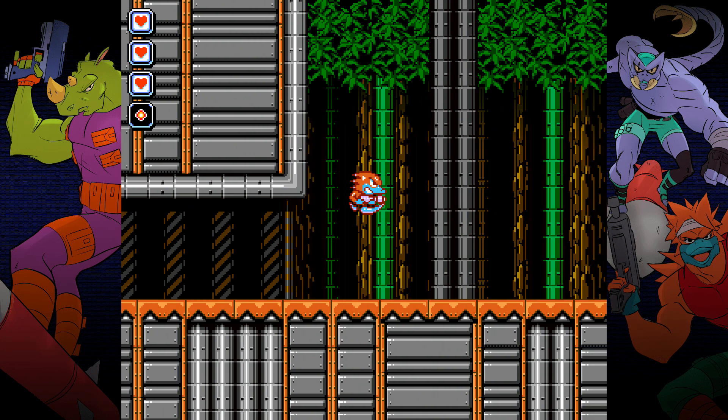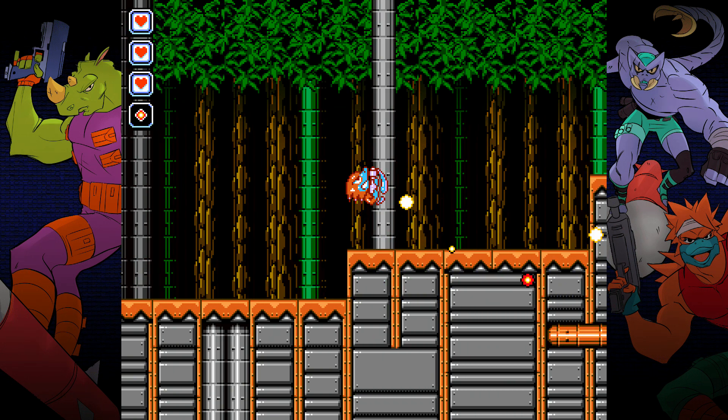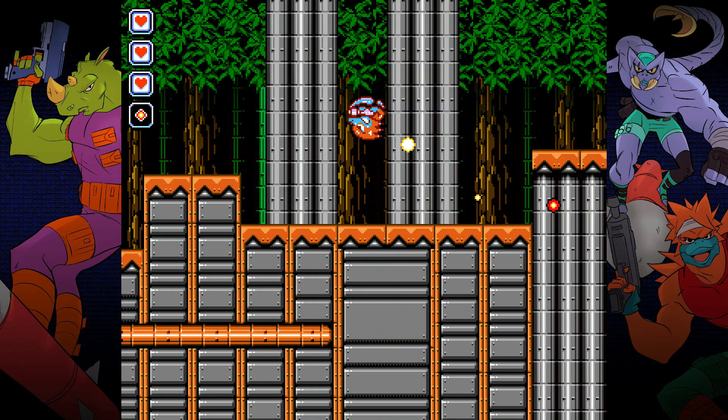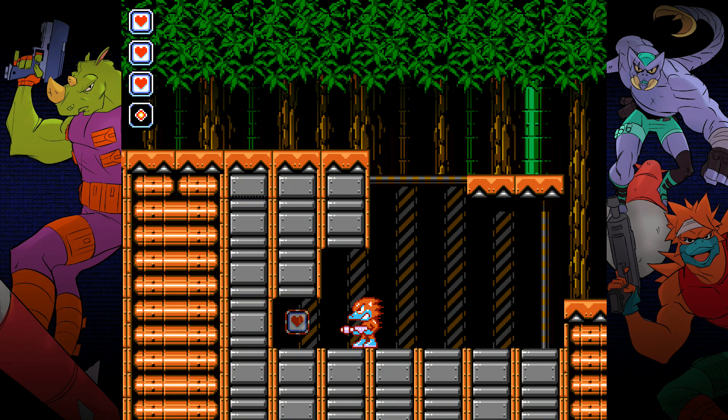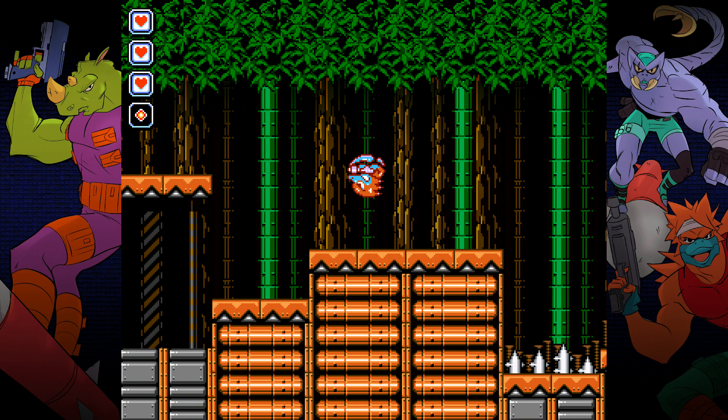You can move your character with the left stick. You can jump with the cross button, and if you hold down the cross button you can jump higher. You can shoot with the square button, but I recommend shooting with the R1 button because R1 allows you to shoot much faster.